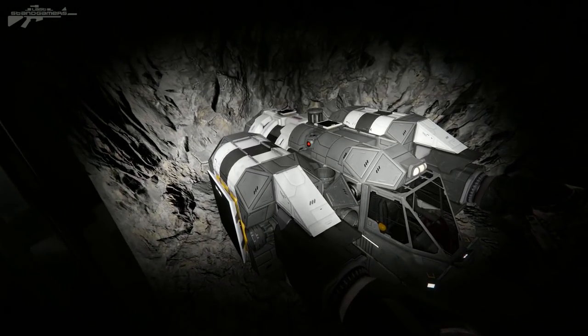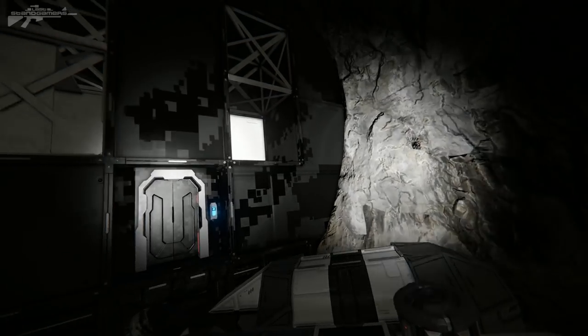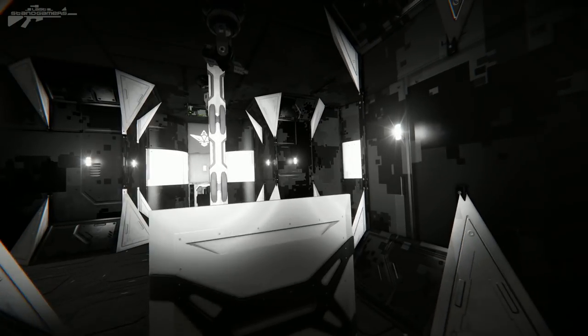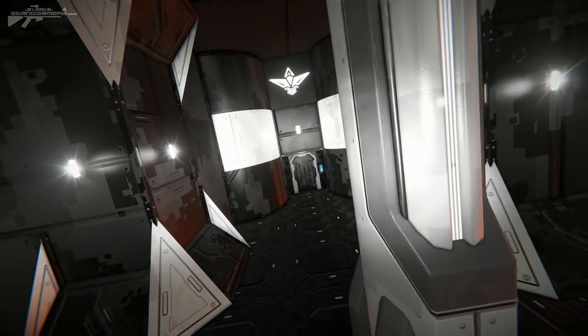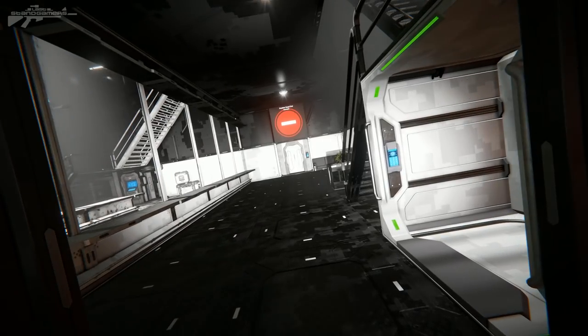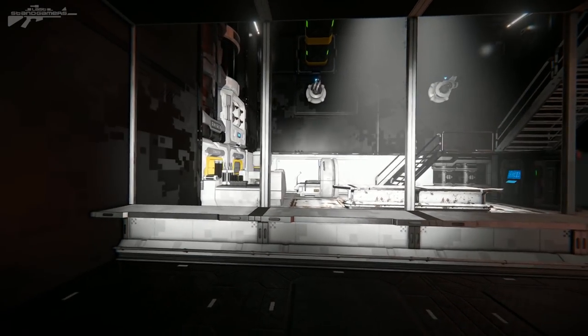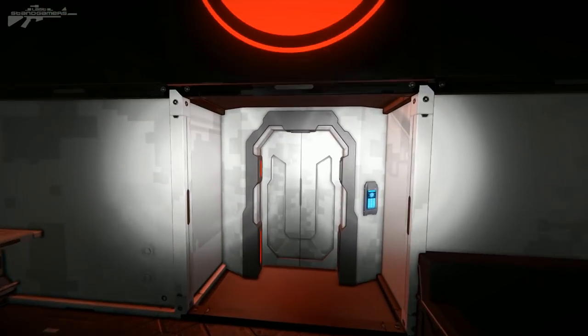They've got a secret little mining vehicle at the back — pretty sure that was a trap. They're working on something top secret in here. The layout of these corridors is really nice and the turrets they've put in will make this place hard to raid. There's a lovely little lab in here — looks like something out of a movie. There's a secondary story level where it looks like they can come watch experiments being done.